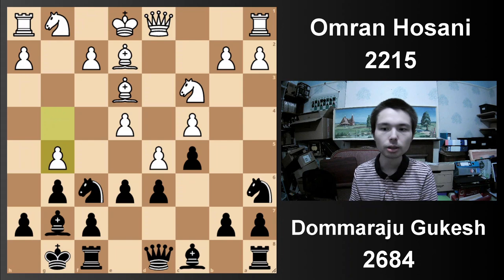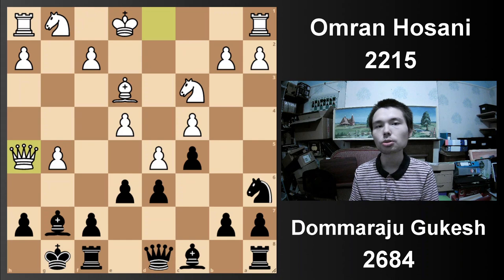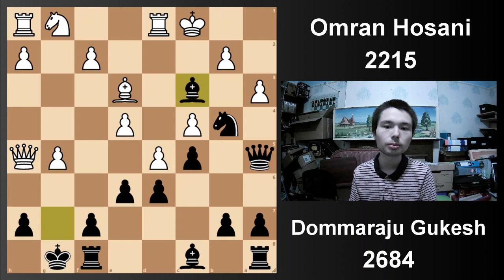Brilliant move coming up. When I saw this position, I thought you just retreat the knight, because you cannot put the knight on the edge — the guy takes twice, right? Wrong. That is exactly what the guy does. Queen d2. He doesn't even take it. We have to look at this capture because I thought this move was impossible. Take, take — yes it's only one pawn, but black gets very fast counterplay. The knight is coming into c2.